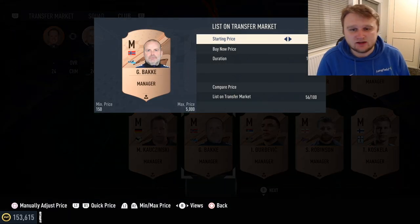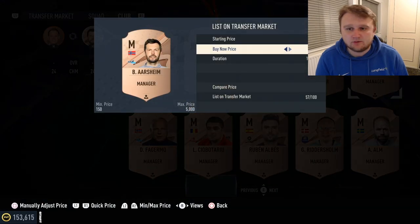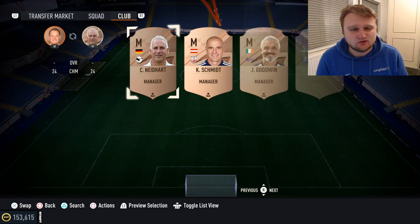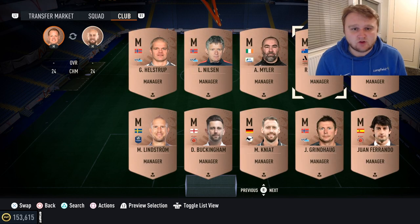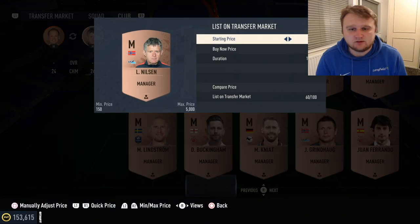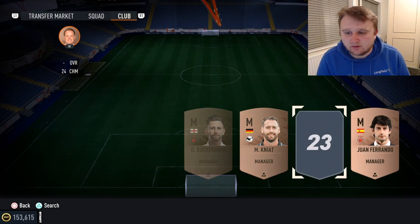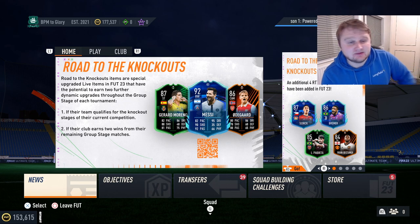In the stream, Alan Strong pointed out that Norwegian managers actually sell for about 400 coins each. I've counted eight of them in my club, which is around 3,200 coins before tax — roughly 3,000 coins effectively free. This is why I store managers and kits — they can suddenly have value, probably due to Odegaard's and Haaland's new cards. We also packed another silver Team of the Week on stream, making it six out of ten for the TOTW challenge.